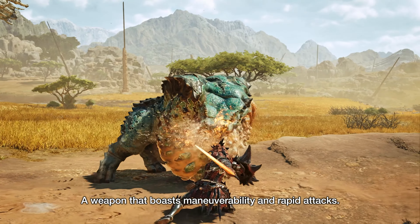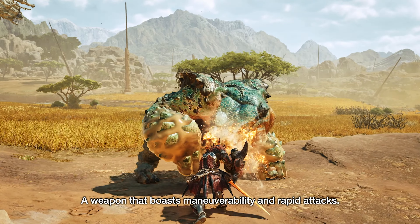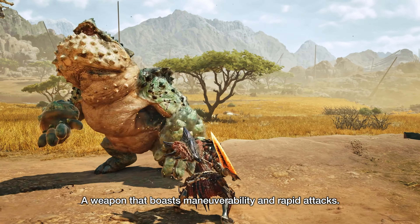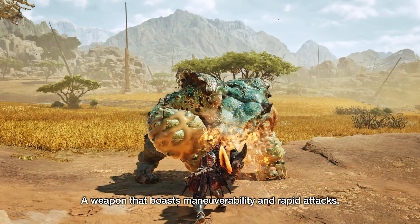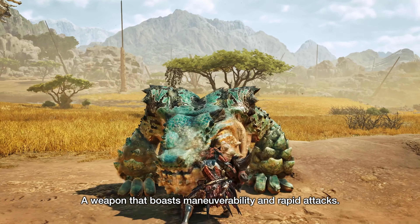Right after the presentation of the weapon, we get to see a new move that allows you to quickly reposition a bit and even move sideways. Looking at the different variations of these quick steps, my guess is that this is a mechanic that works by changing the direction of the joystick after any basic sword attack, similar to how World's SNS repositioning worked.